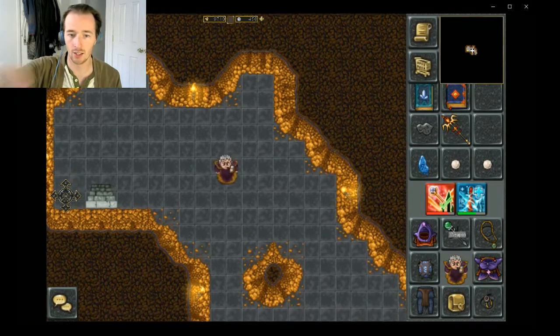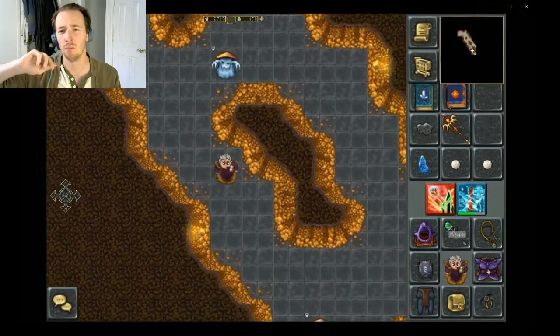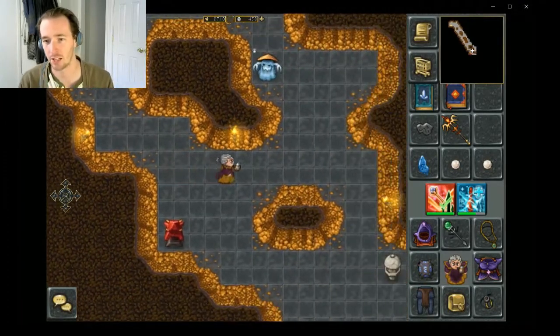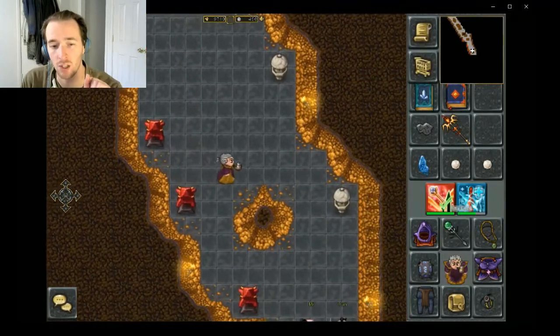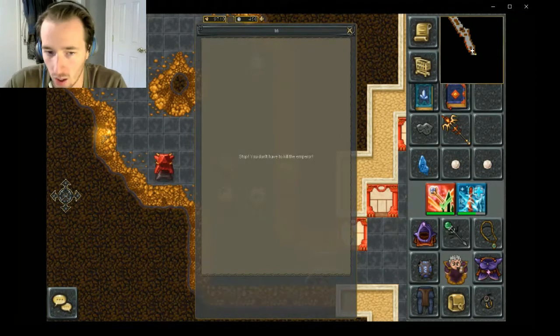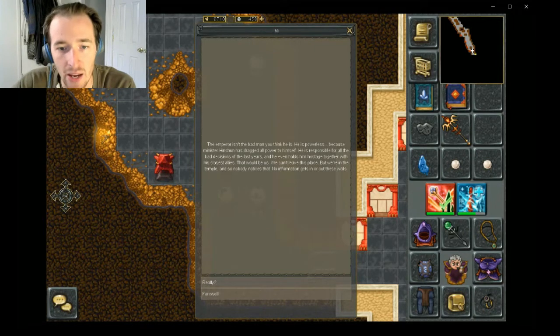At the end of the canyon area you'll find two NPCs. You can talk to either one to finish the quest. The NPC tells you: 'Stop, you don't have to kill the emperor. The emperor knows you're coming and he's happy about that. The emperor isn't the bad man you think he is — he is powerless because Minister Henshin has dragged all power to himself.'